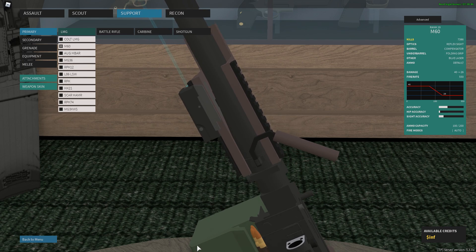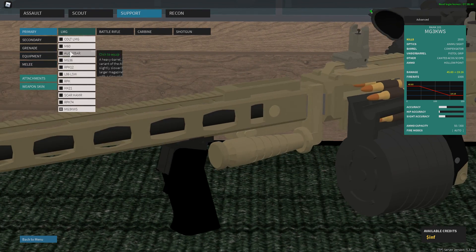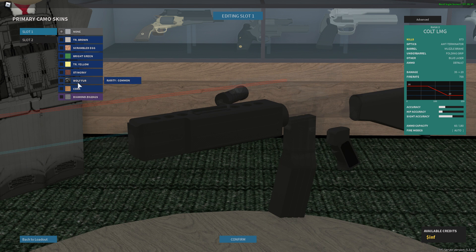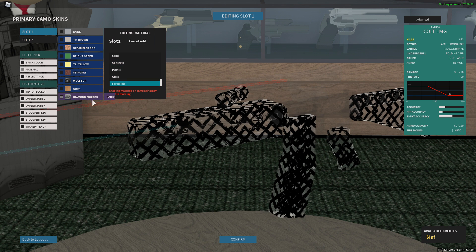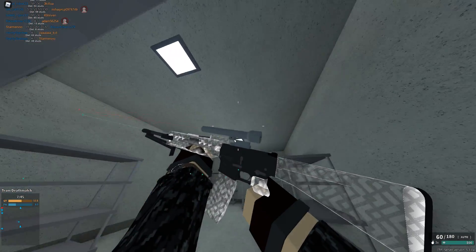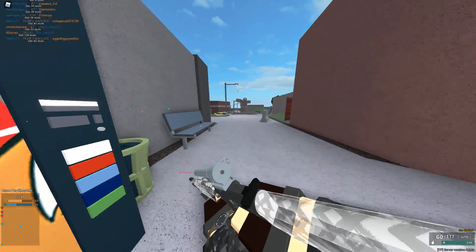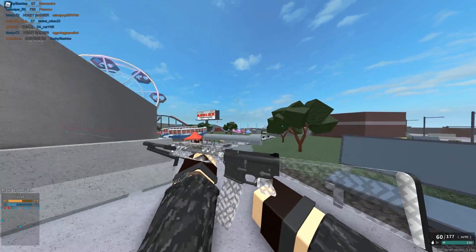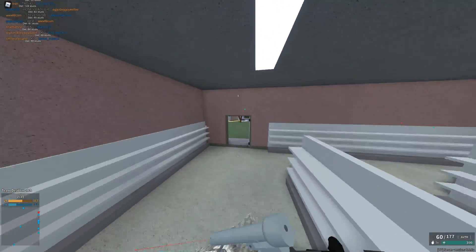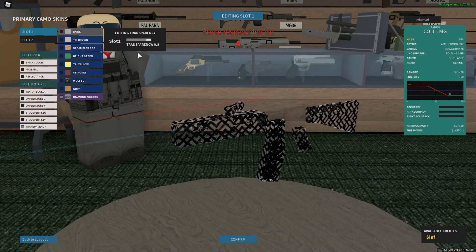It doesn't have bullets. We don't even need to do the M60. MG3 — I don't think that has bullets either. Nothing. Let's check the Cult LMG. Material: force field, transparency — I do not see any bullets in there. How does it work? How does it shoot invisible bullets? I don't understand. Why am I arguing with this — it's Roblox, they need to optimize it.